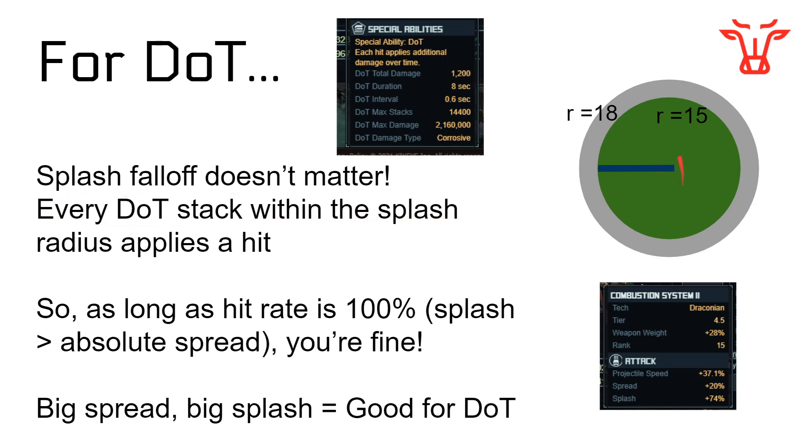Every damage over time stack that hits within the green area applies a stack — that's how damage over time works. Yes, you lose some initial direct damage, but that doesn't matter because it's so low for DoT weapons, like 96 compared to 1200. So with damage over time and your Ravagers, as long as your hit rate is 100% — meaning splash is greater than absolute spread — you're totally fine. For DoT, big spread and big splash can be a very, very good thing, which is why I've been looking at Combustion System 2 on a few of my Ravager builds.